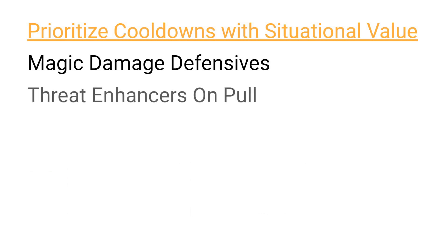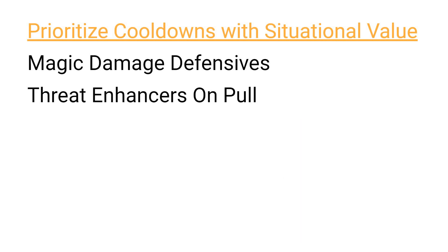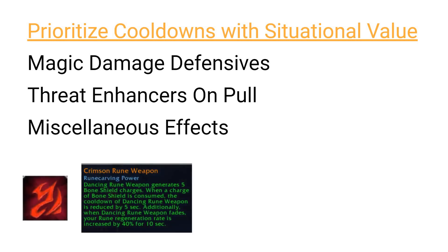The second group of situational cooldowns are ones that increase initial threat generation if threat is currently an issue. The two defensive cooldowns with increased threat generation are Dancing Rune Weapon and Swarming Mist, so if you are starting a large pull where threat may be an issue, you may wish to use these cooldowns over other options. Other considerations include prioritizing Dancing Rune Weapon when you would maximize Bone Shield generation from Crimson Rune Weapon, prioritizing Anti-Magic Shell for debuff prevention, and prioritizing Icebound Fortitude or Lichborn for crowd control removal.